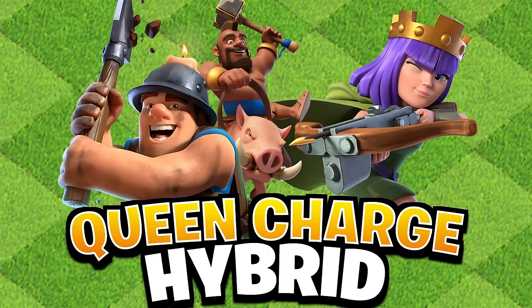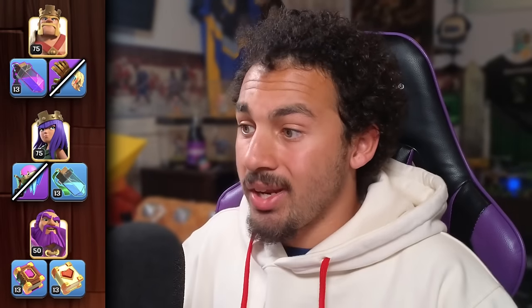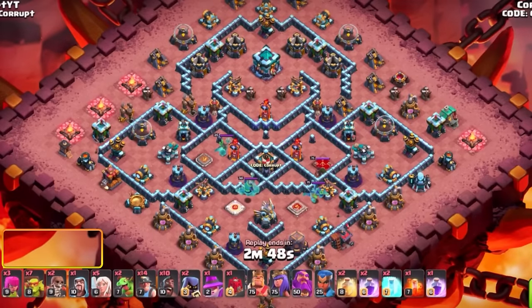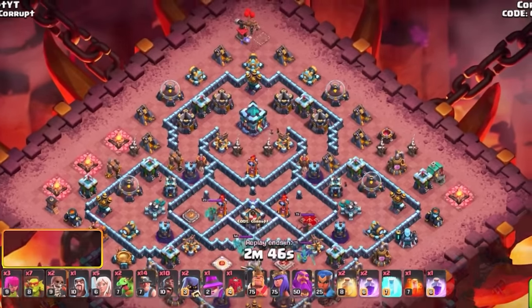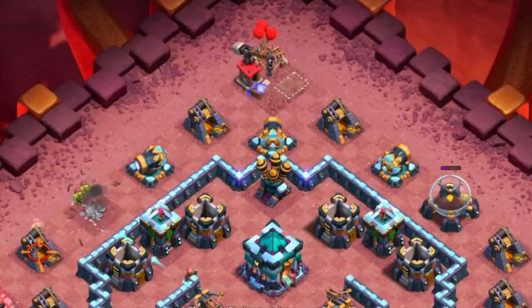Next up, our second army: the Queen Charge Hybrid. This is a very powerful attack that you can realistically use against a lot of bases, depending on how much value you can get from your Queen. First, you want to make sure that you are able to set the funnel, and using Sneaky Goblins is a very good way to get your Queen going in the right direction.